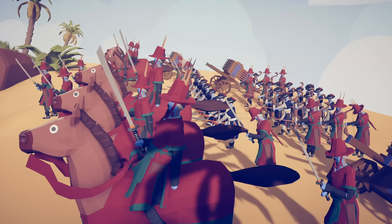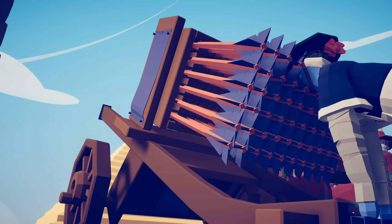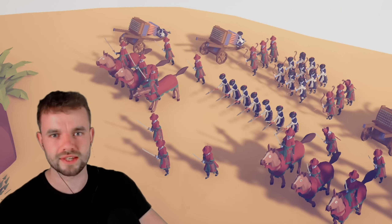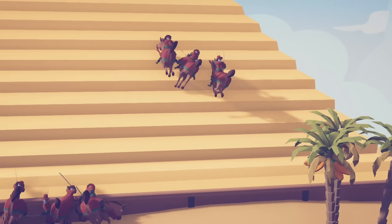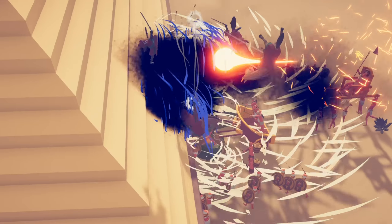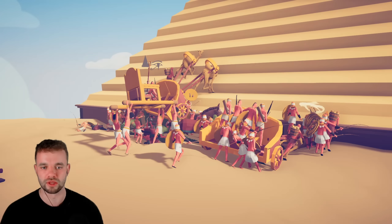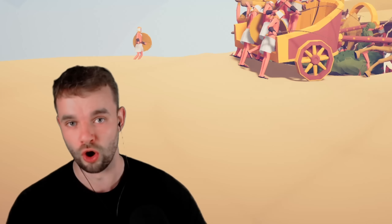Next up is the Korean faction, with their incredibly fast cavalry, spearmen, and the Hwacha, versus the Egyptian formation. The score is currently 2-2, so this will be a tiebreaker. Here we go. Remember that bit when I said the cavalry was— wow, okay. That definitely was not what I expected to happen. They just demolished half their army there. That was incredible. So the pathfinding on this map, as we have just found out, is not perfect.